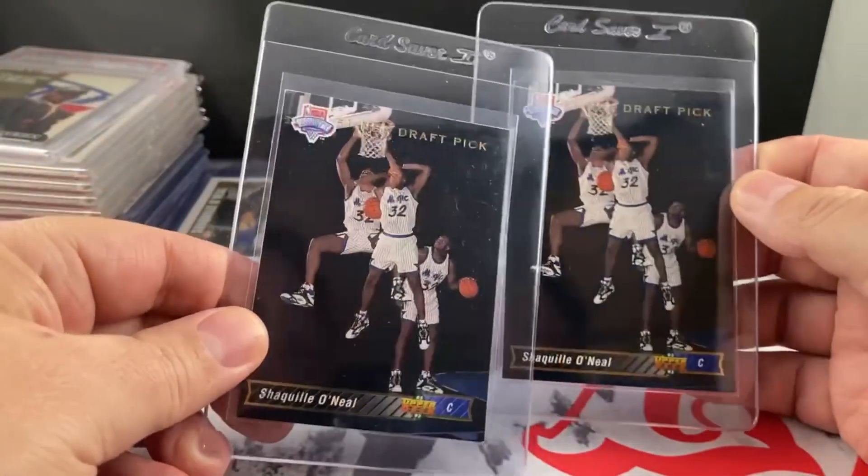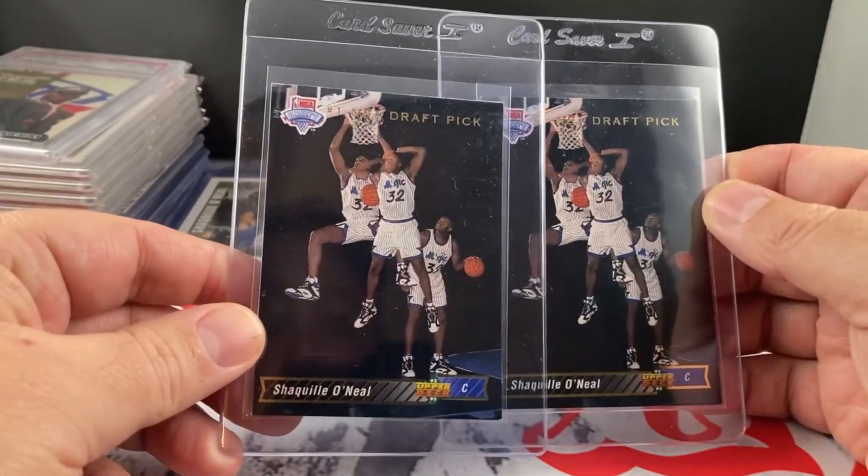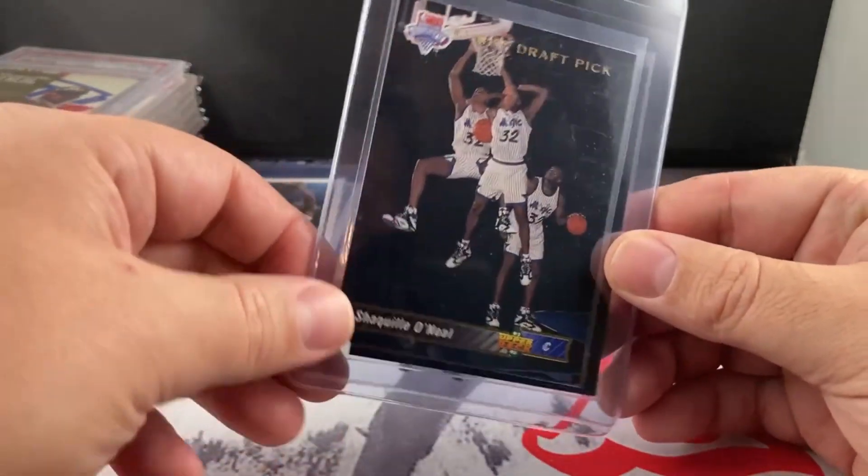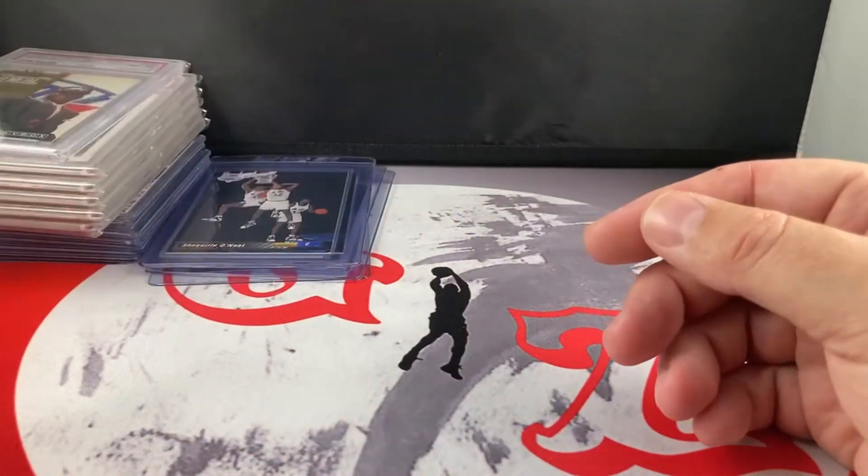There's a couple Upper Decks — probably hoping for PSA 9s on these. Who knows? I might take a look at these and maybe decide not to send them, but anyway.